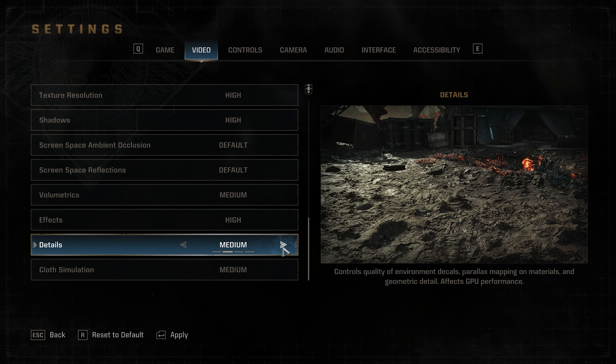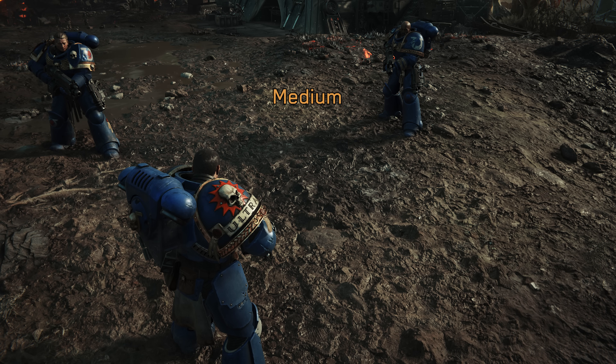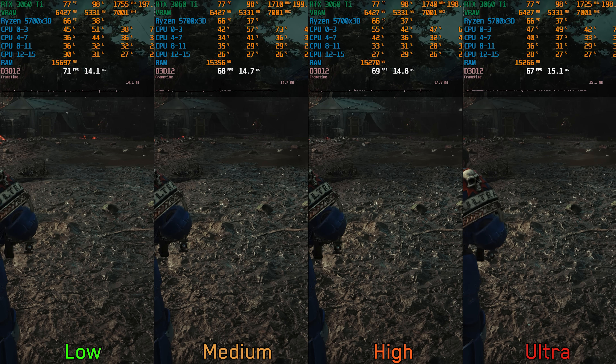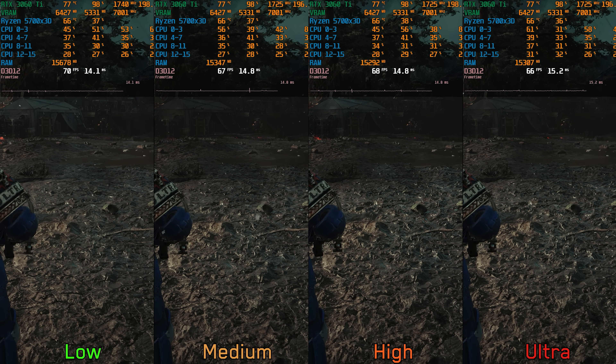Moving on to details — going from low to medium has a significant visual impact on both the geometry quality of distant objects and the quality of parallax mapping on the ground. Going to high slightly improves the parallax mapping with no change to LOD of objects. Going beyond to ultra offers no additional visual benefits. Performance-wise, going from low to medium and high costs around 4%, and to ultra around 5%. So here I recommend medium or high.